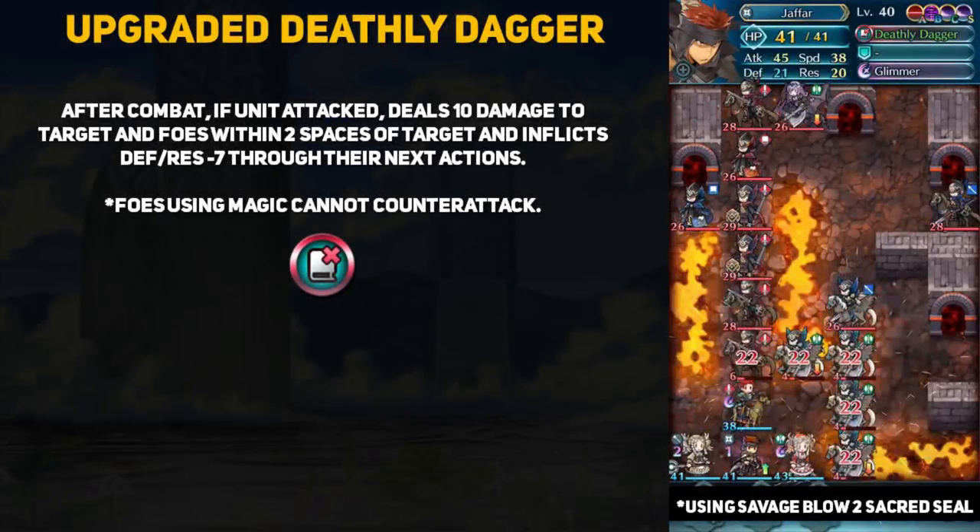Jafar's Deathly Dagger upgrade is absolutely insane when combined with other non-lethal damaging skills. If you invest in the Angel of Death path, every upgraded version of Deathly Dagger comes with the following effect: after combat, if the unit attacked deals 10 damage to both the target and any foes within two spaces of the target, and inflicts a -7 defense and resistance debuff through their next actions. This 10 after-combat damage is non-lethal, meaning the enemy will only ever drop to as low as 1 HP.